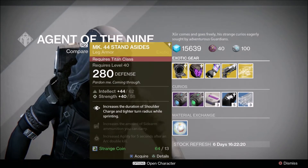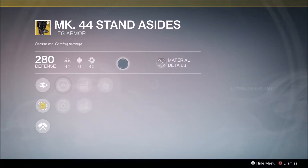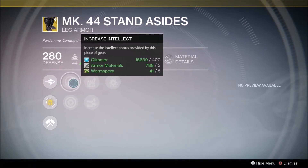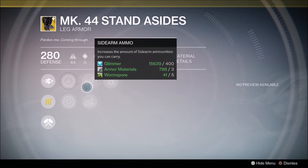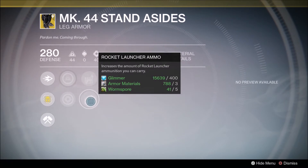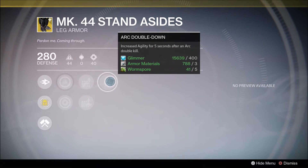We have got the Titan legs, the MK44 Standard Issue. This one is not too great but we'll go over it anyway. 'Be Somewhere Else' increases the duration of Shoulder Charge and tight turn radius, increasing Intellect and Strength. Sidearm ammo is increased, rocket launcher ammo is increased, and then we have Arc Double Down — increase Agility for five seconds after an Arc double kill.